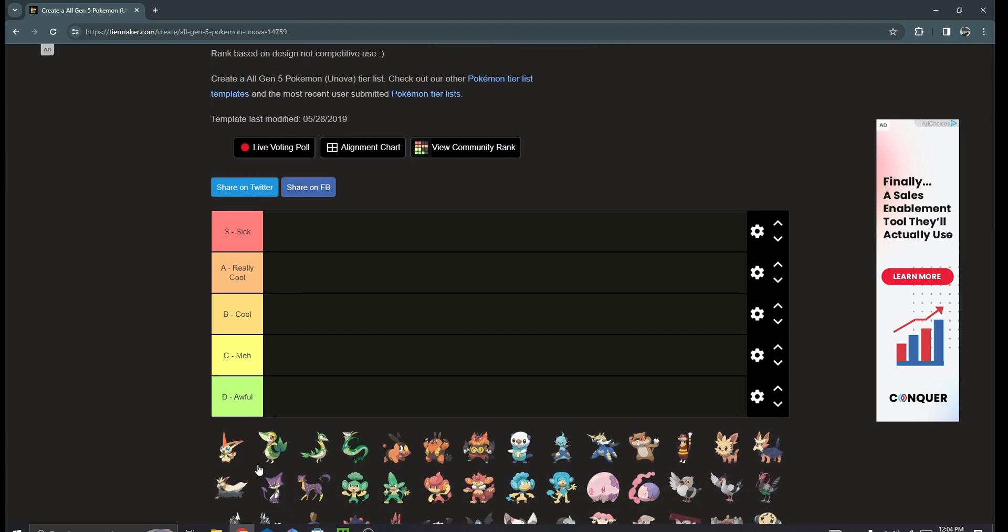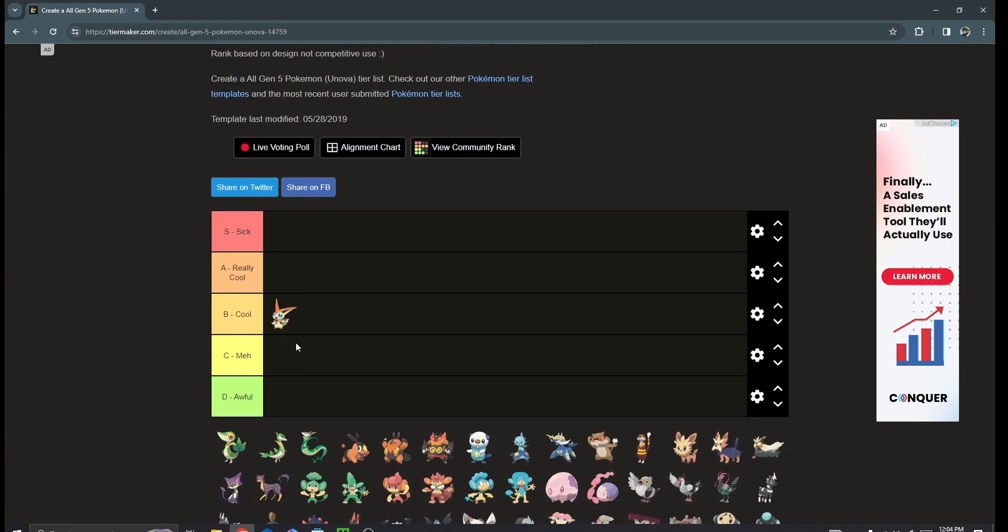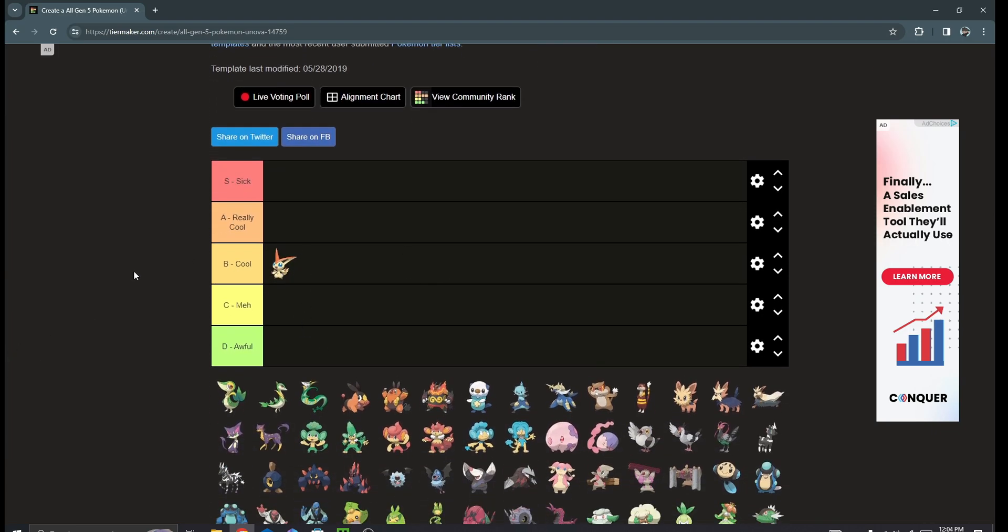We're gonna start off with Victini. Pretty cool Pokémon — I'd honestly put it at B tier. It's cool, it's nothing amazing. You don't have a lot of access to it really; it's a mythical so they don't really give it out willy-nilly anyway.